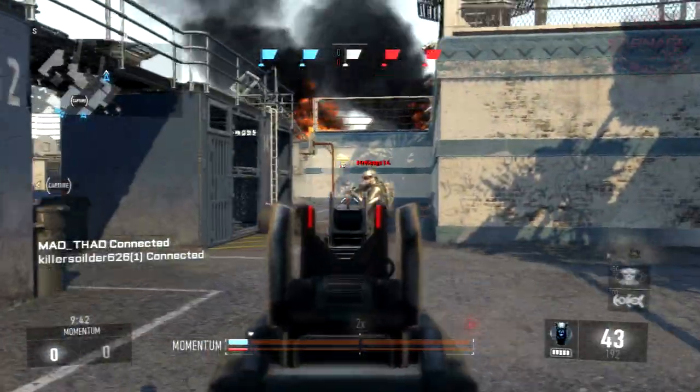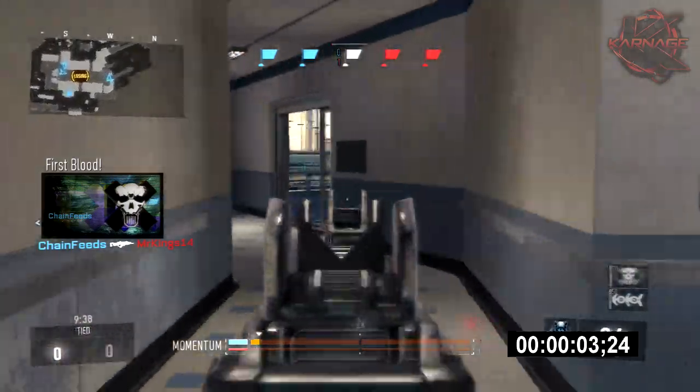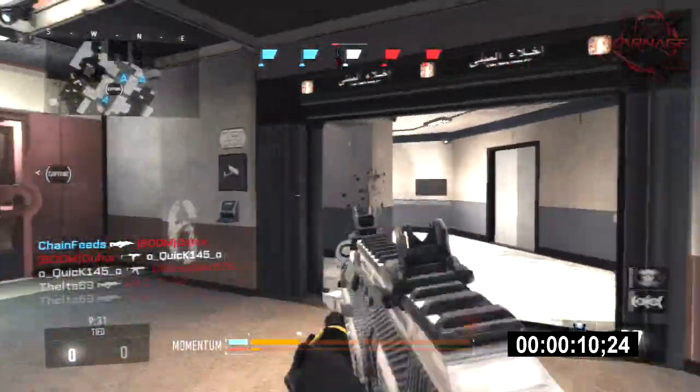Hey, what is going on guys? This is PaulTheOne, and today we have for you the world's fastest DNA bomb in Call of Duty Advanced Warfare. This DNA bomb comes to about a hundred and eleven seconds, which is one minute and fifty-one seconds.